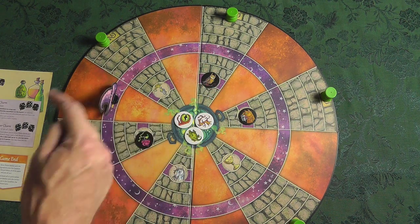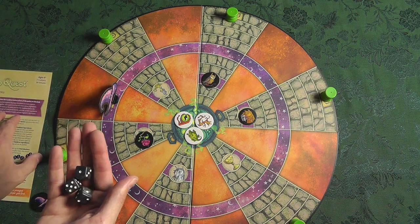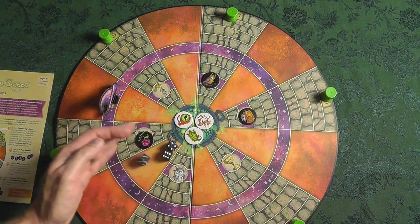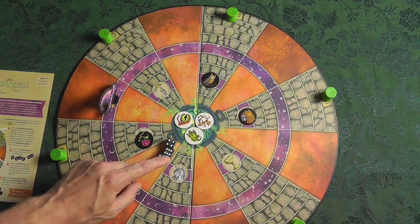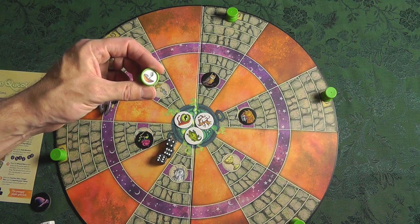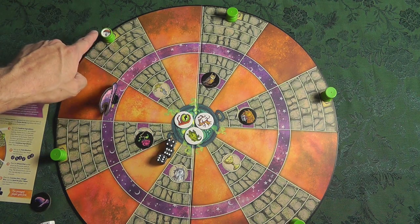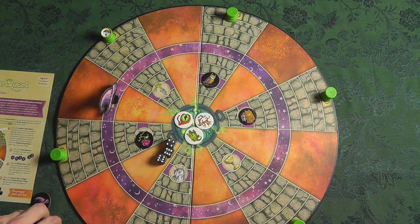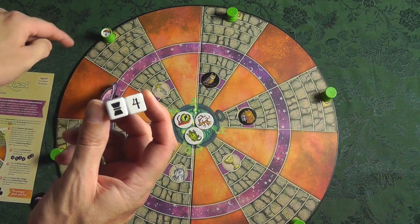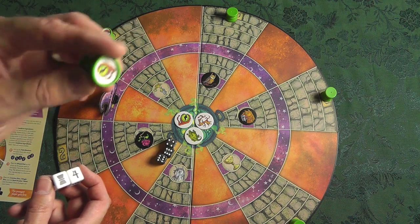The first thing you'll probably want to do early on is what they call reveal the charm — these goblets are called charms. If I roll and get all evens, it's kind of Yahtzee style: I roll, get two evens, got another shot, and if I get all evens, I can pick any one of these goblets and reveal it. If I reveal a mushroom and it's not an ingredient I need, I just ignore it and won't be marching it down.